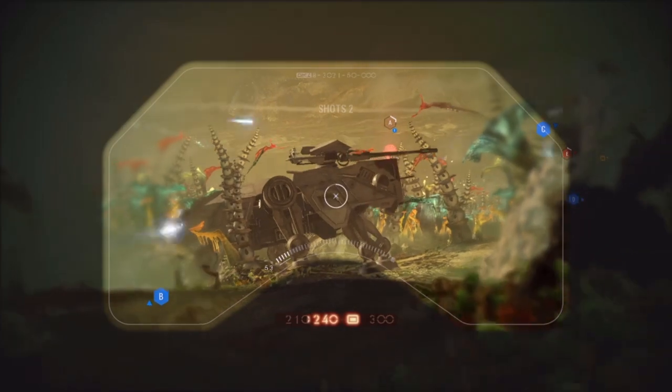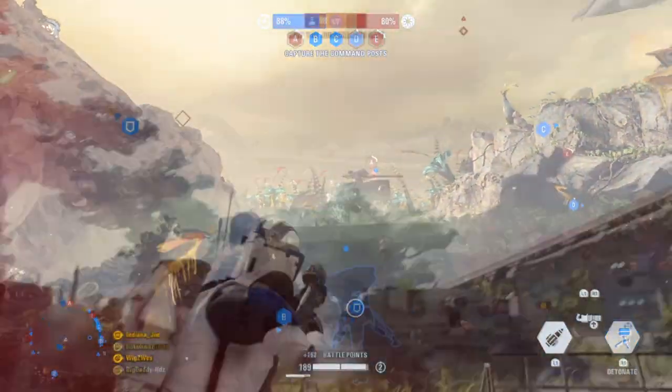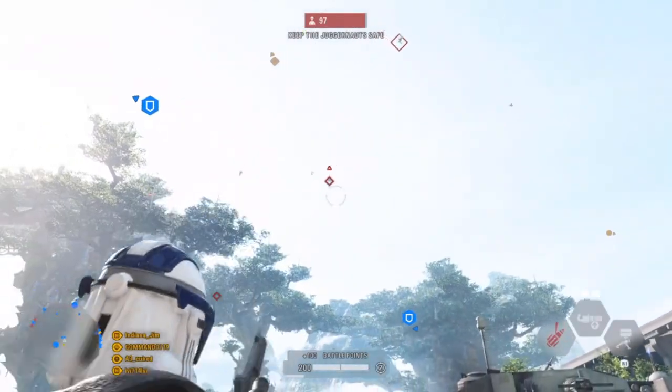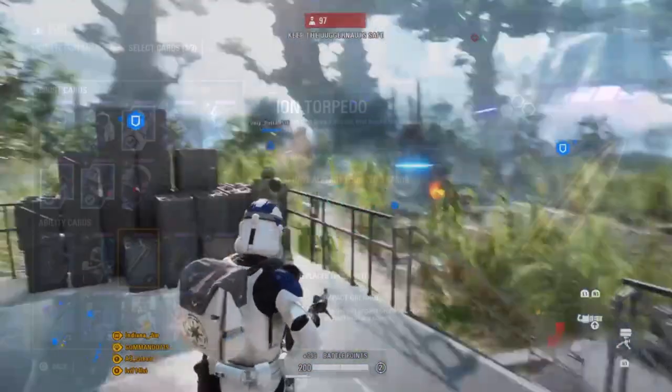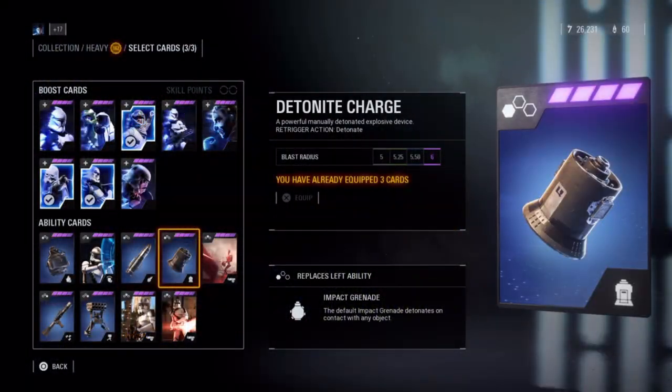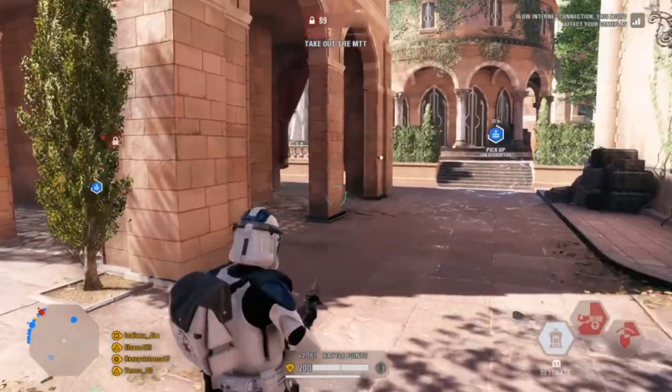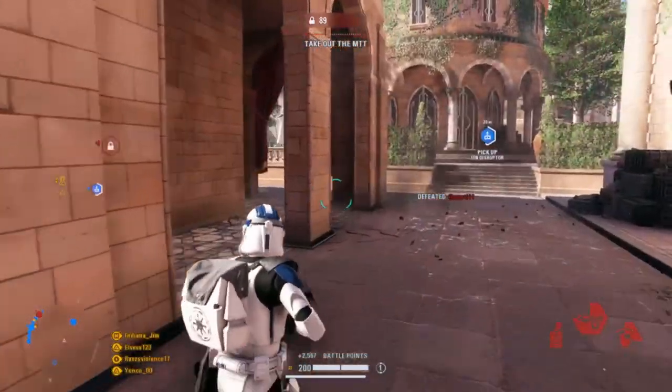Upgrades for the Ion Torpedo decrease recharge time, down to 25 seconds. The Detonite Charge is a manual explosive — you plant it and then detonate it when an enemy approaches. Upgrades increase the blast radius up to 6 meters.